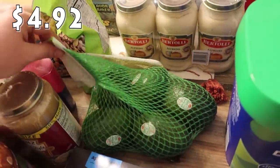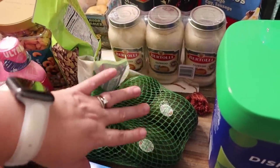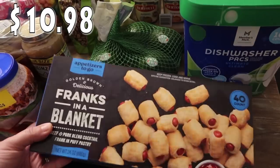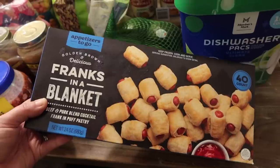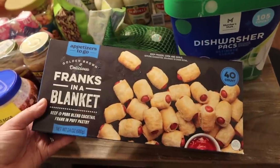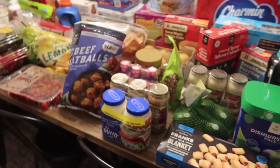I got a bag of avocados — we like to have these on hand. Sometimes we'll do avocado toast, whip up some guacamole, or just add sliced or diced avocado to our dinners. And then I just saw these and thought they'd be great to have in the freezer as an extra appetizer or for when extra kids are over — it's Franks in a Blanket. There are 40 in there and it's a beef and pork blend cocktail frank in a puff pastry.